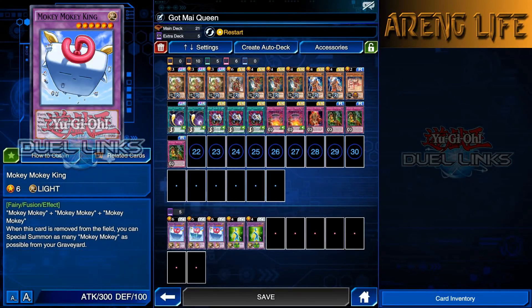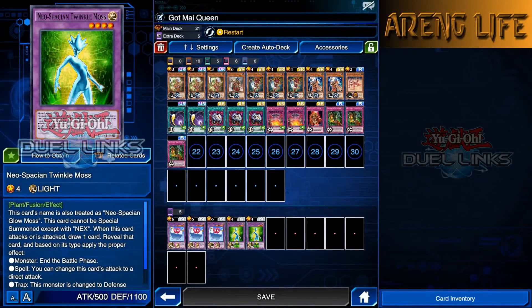Besides that, we got the extra deck — three Moki Moki Kings, essential for victory. We also have low attack extra deck monsters in case they're running Spicy Spy. Without further ado, let's go ahead and just jump right in and see how we do today.